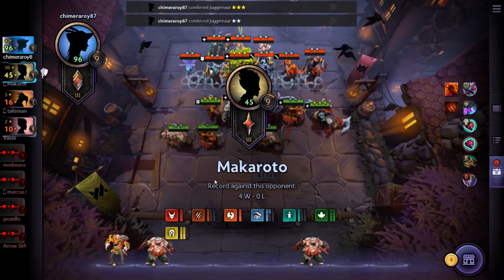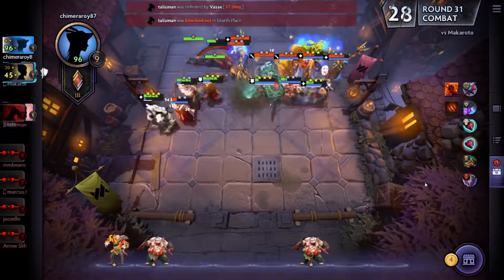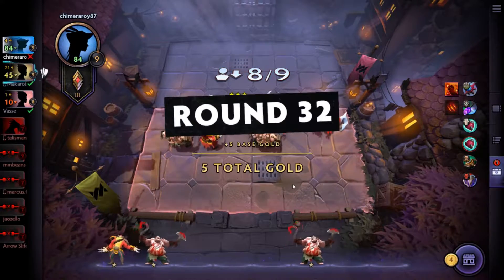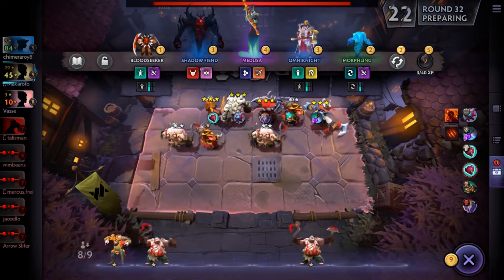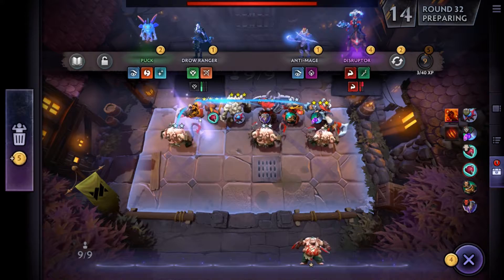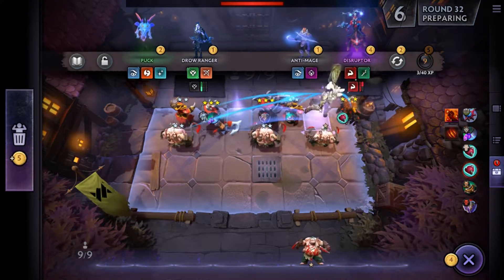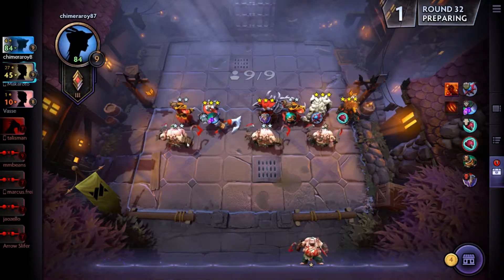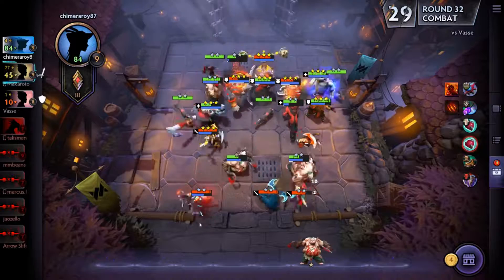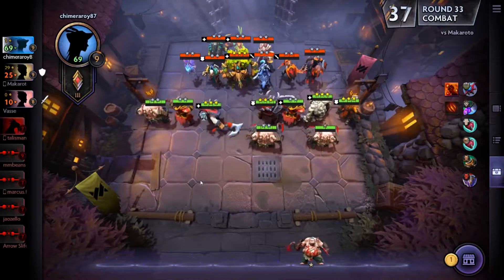This is where the tides start to turn. Once my opponent gets a dragon and his characters become tankier, it's harder to maintain my damage output. That's one thing to be careful of with warriors — you need to balance them with higher damage in the back. Right now I've got three Pudges in the back, which doesn't mean much, and Pudge's hook can actually work against you by saving an enemy from dying.